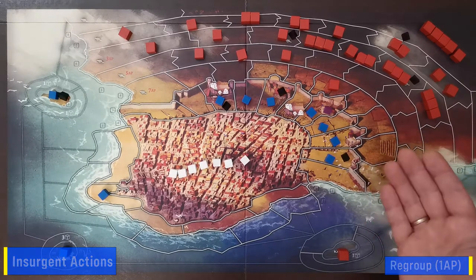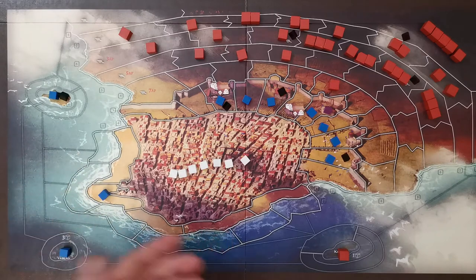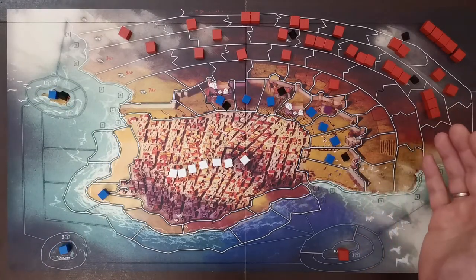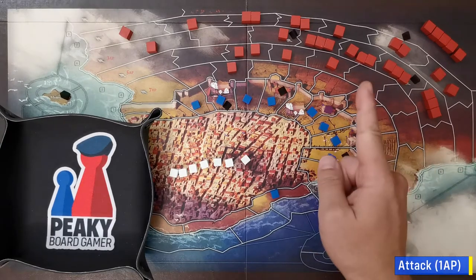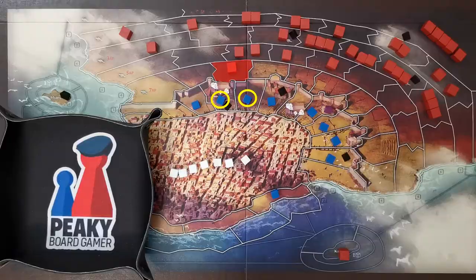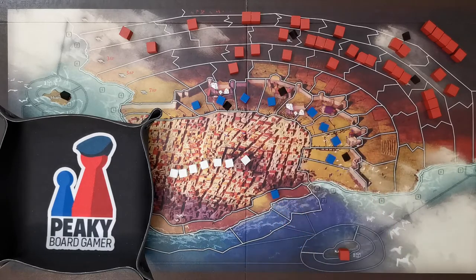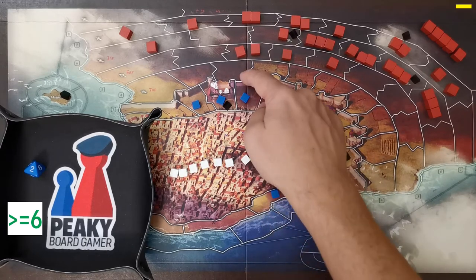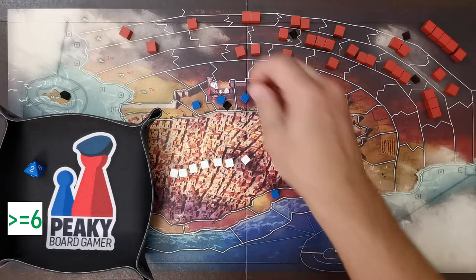Insurgent actions: The regroup action costs one action point and moves any insurgent unit to any space in rows two, three, or the islands, respecting limits. The insurgent attack action costs one action point and targets an adjacent imperial unit. Insurgent units may attack multiple times per turn. The player rolls one d8 — a roll of six or more removes the enemy unit. If the last unit in a space is removed, adjust morale. If the defender is on a wall or beach space, there is a +1 modifier — the only modifier for insurgent attacks.